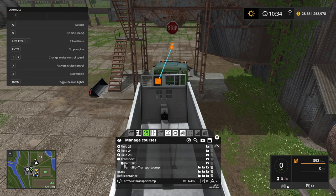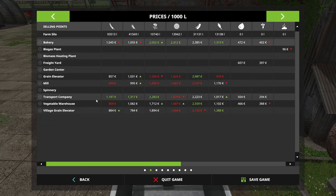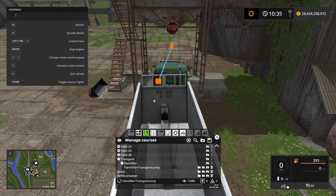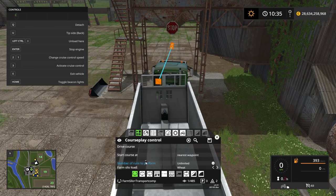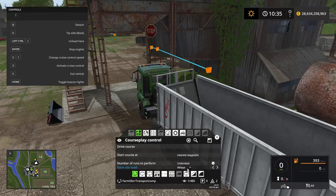When you make your courses, try to come up with a system that makes sense to you - this makes sense to me so I'm fairly pleased with it. Let's check the prices - we are still good, so we want to go to the transport company. I'm not going to record a course to the bakery right now because the transport company will pay us the most for our weed. This course is ready to go. We need to set the number of runs - we're gonna say unlimited, let it drive until there is no more weed in the silo. We're gonna load weed at the farm silo. Let's start the course at the first waypoint.